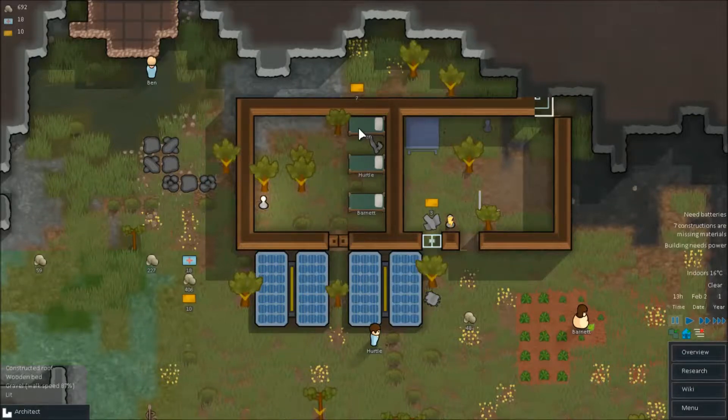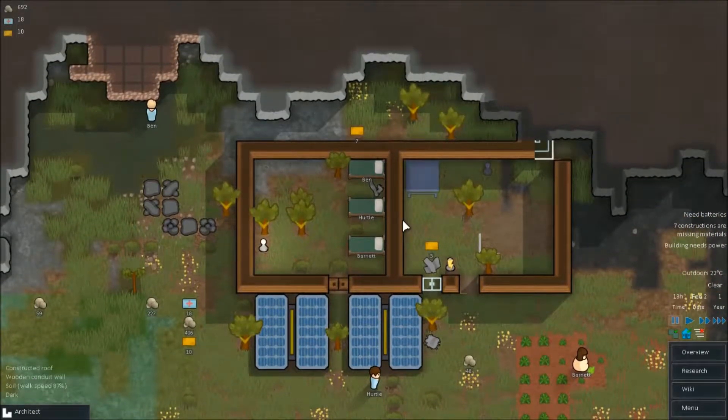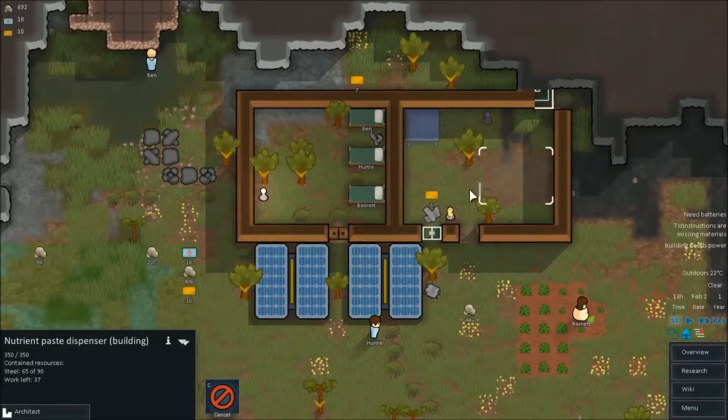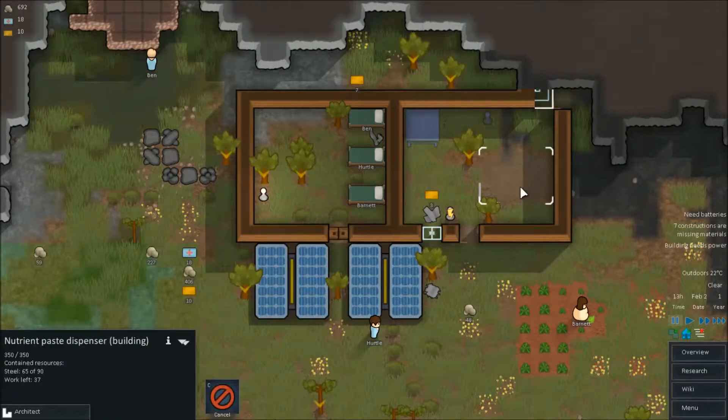Hello there! Grand Admi here with Grand Commands RimWorld Alpha 8. Last time we got ourselves started with our new colony. We haven't actually gotten to name this colony yet — that's going to be this episode. So, what all did we do? We got our first building started. We got our bedroom and we started to get our dining room slash kitchen — our kitchenette started. We got the nutrient paste dispenser started.